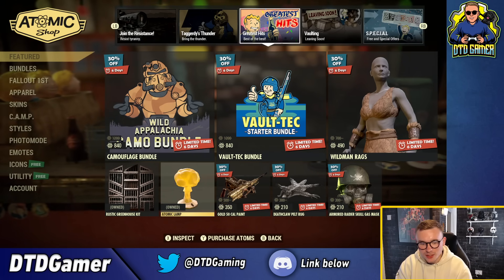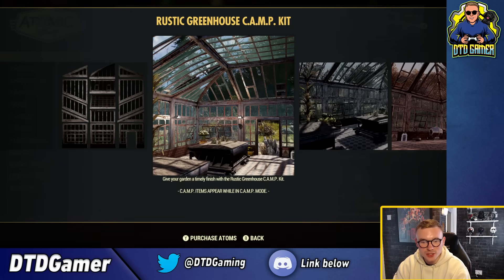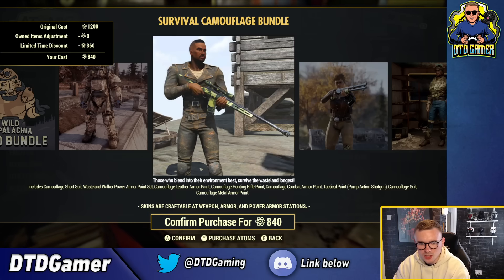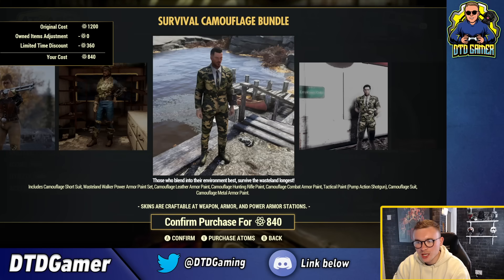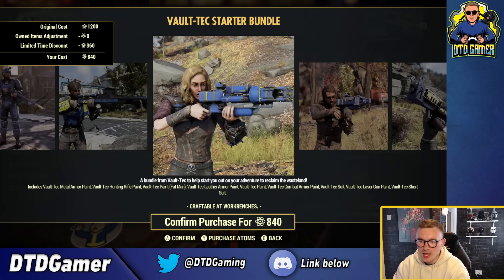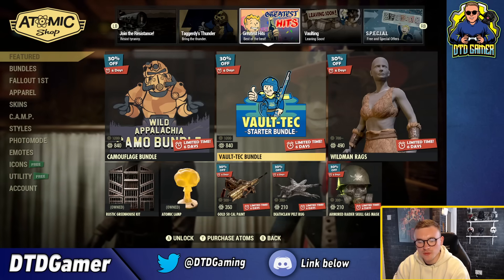On to the Greatest Hits section - the Atomic Lamp is in here this week as well as the greenhouse kit, though this is the rustic one, not the clean-looking version. There's also the Camouflage Bundle for power armor, which includes the Short Suit, Whistle and Walk power armor camouflage, leather armor paint, camouflage hunting rifle, combat armor tactical paint, pump action shotgun camouflage suit, and camouflaged metal armor. The suit is quite funky. There's also a Vault-Tec Bundle - a very old one - with Vault-Tec metal armor paint, Vault-Tec hunting rifle, Fat Man paint, leather armor paint, Vault-Tec Pip-Boy paint, combat armor paint, Vault-Tec suit, laser gun paint, and the Vault-Tec short suit.